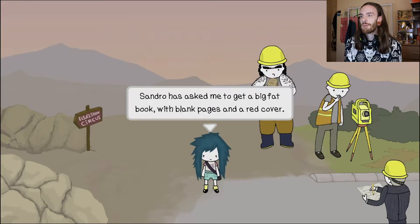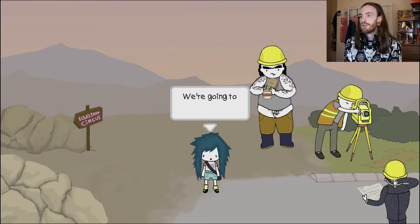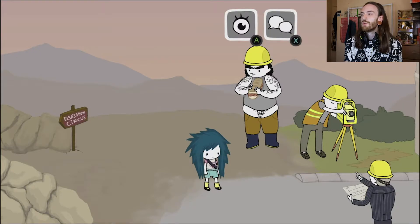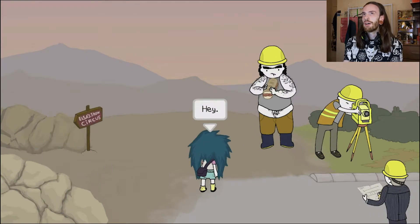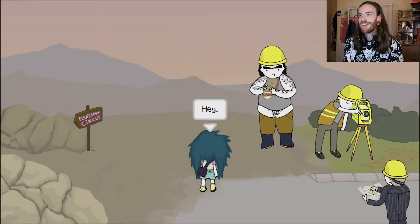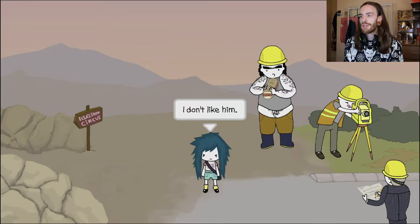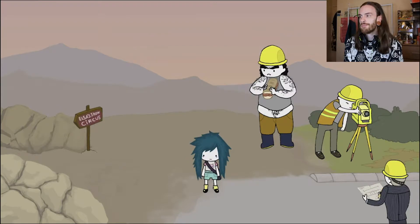Sandra has asked me to get a big fat book with blank pages and a red cover. We're going to get on with that. Was he the builder that Nika annoyed in Mecanica? Because I know there was an achievement linked to that. I'm not going to speak to you anymore — whatever, let's get back to our plan.